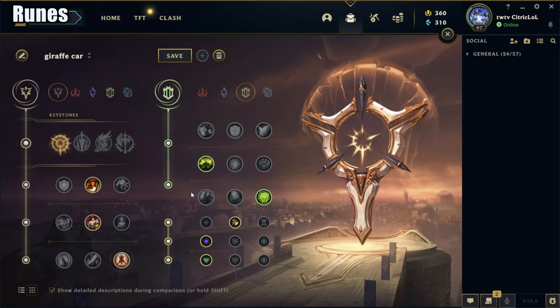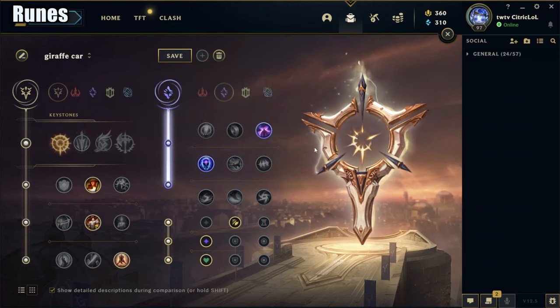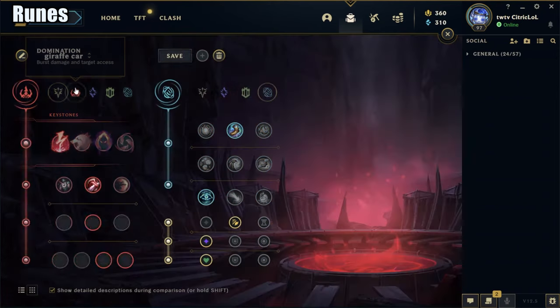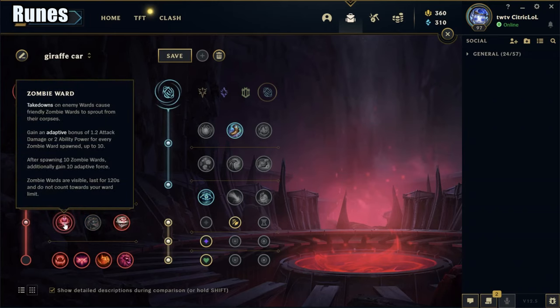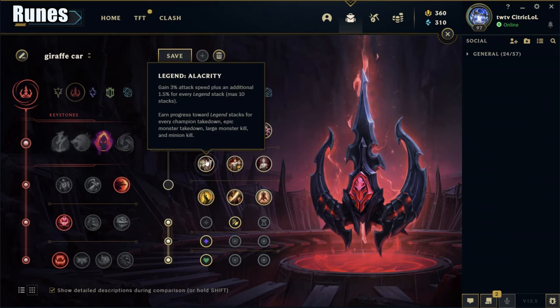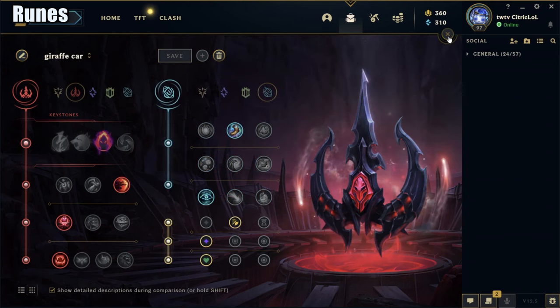From my experience, secondary runes are usually up to preference, so I'll show you my favorite options. My favorite secondary when running PTA right now are Conditioning and Unflinching, or Overgrowth if you don't need Tenacity. For a little bit more combat strength, you can also take Transcendence and Nimbus Cloak. If you want a little more early assistance, grab Magical Footwear and Cosmic Insight. Dark Harvest is the best rune for AP Shyvana because the extra burst it provides can help you finish off low health targets. It resets on takedowns and allows for multiple procs and chaining kills in a single teamfight. I like to take Transcendence and Gathering Storm for a stronger mid to late game. For some early assistance, you can always grab Magical Footwear and Cosmic Insight, or even Alacrity with Coup de Grace. Try them out and find the ones that fit your playstyle the best.